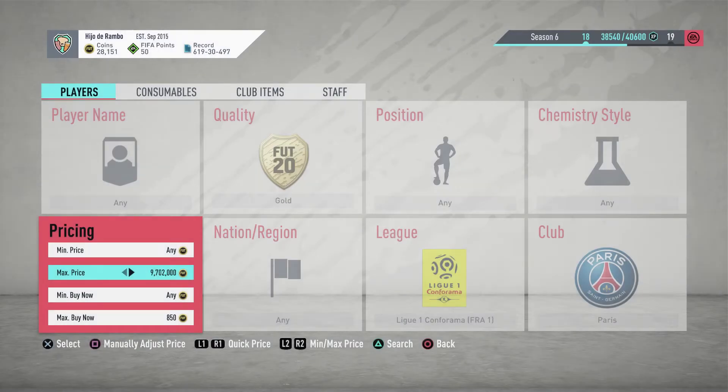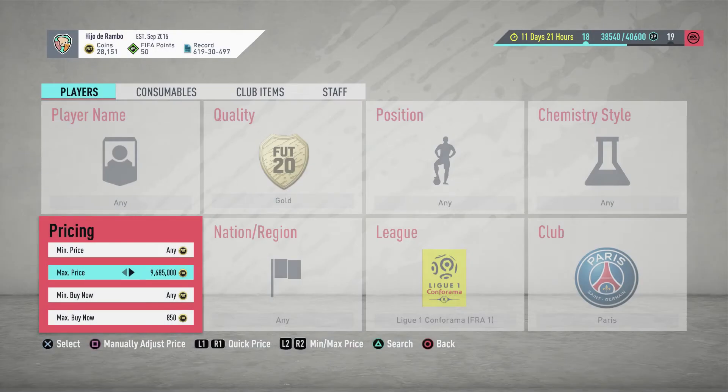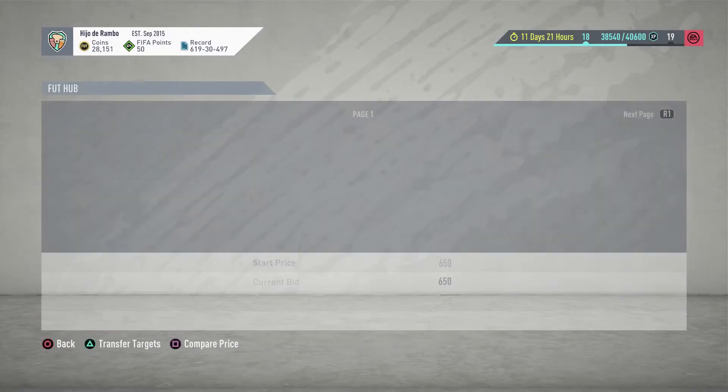We almost managed to pick up a second Rico for 650, but someone went ahead of us. Let's try to get two or three more players and then wrap it up here. You already saw there's a lot of chance of making coins out of PSG players. Now we're going to try mass bidding — setting 850 as the max price.